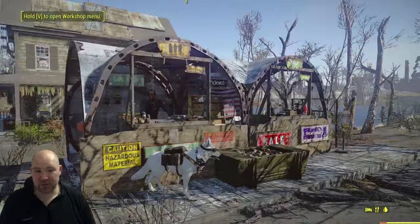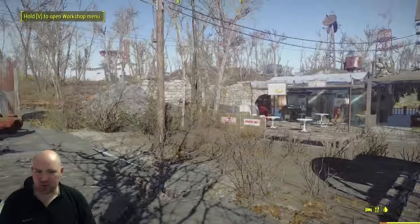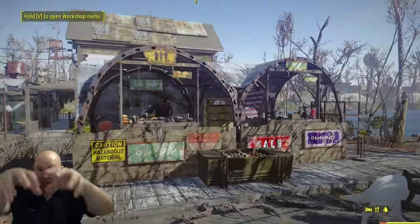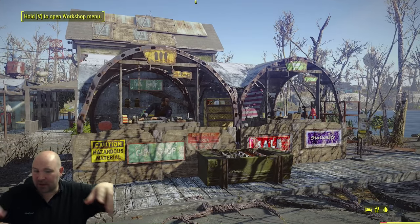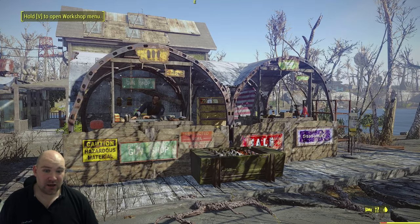We're looking for five minute designs, so the basic structure, a few big objects, a few signs — bam — and you've got yourself a design. Because this is like a modular market stall you can actually just keep it going for as long as you want. You want four or five stalls looking like this, you can do it. You want to do the whole thing in a horseshoe shape and make a market square with some benches in the middle — you can do that too.